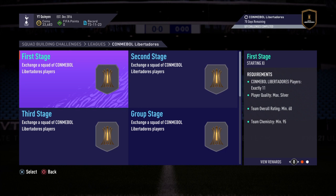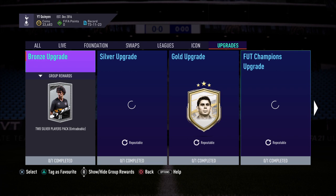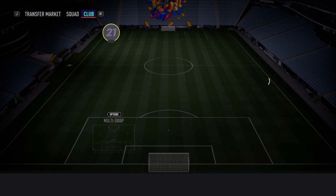Another method is the upgrade section. This section is very nice for making coins. The player quality has to be exactly bronze, the team chemistry has to be a minimum of 40 — which you'll probably reach very easily — and the number of players in the squad is 11. So you're just going to be filling this fully with bronze players. Make sure you search your club and sort from low to high, filter quality to bronze.